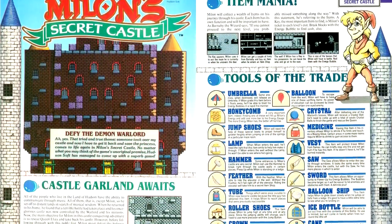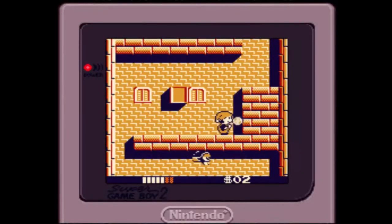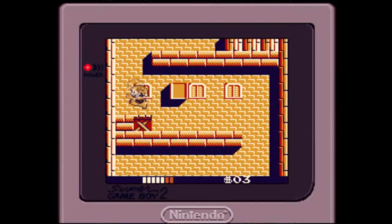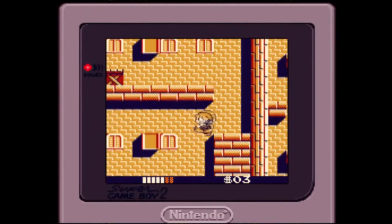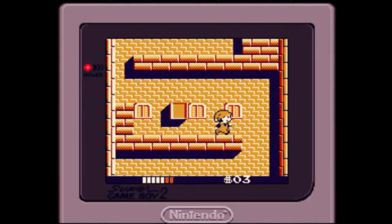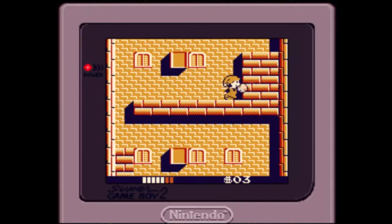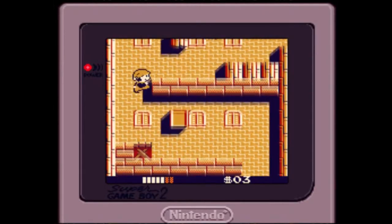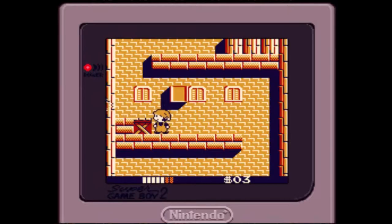Continuing with ports of NES games for the Game Boy, we have a port of Mylon Secret Castle. The article has a rundown of the tools you need and notes on each of the doors in the castle. Mylon Secret Castle plays exactly the way it did on the NES — and that's not a good thing. It was a terrible game which used random shooting of the level environment to extend gameplay in a dull, tedious manner. Putting the game into a title meant to be played on the go doesn't make this better — it makes it worse. The fact that they changed pretty much nothing mechanically is unfortunate.